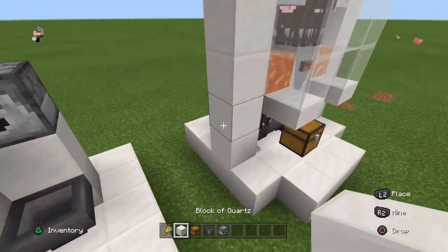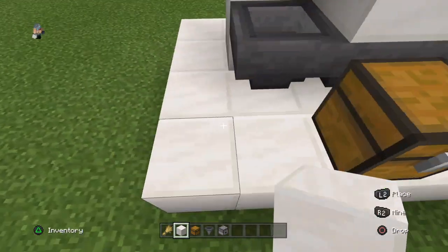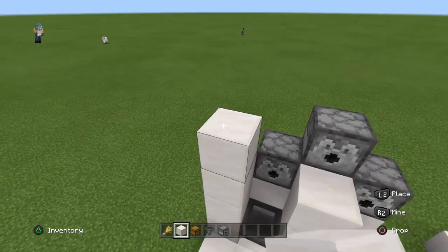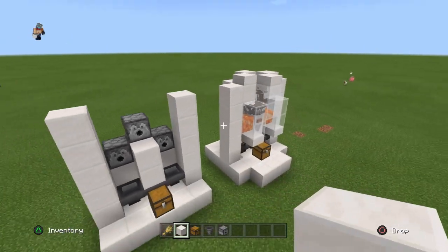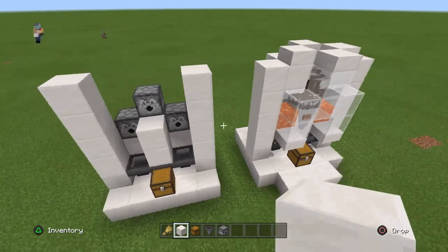What we're gonna do next is build this layer, which is 5 blocks high beside this hopper. You go 5 blocks high and this will make sure that no cows will actually escape from our little farm. As you can see, we're actually almost done — this farm is pretty easy to build.